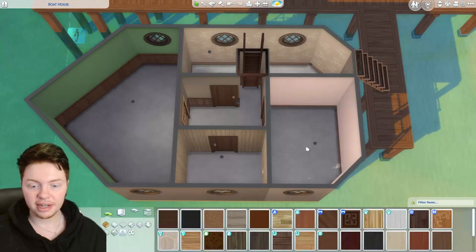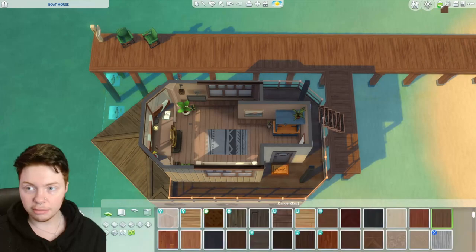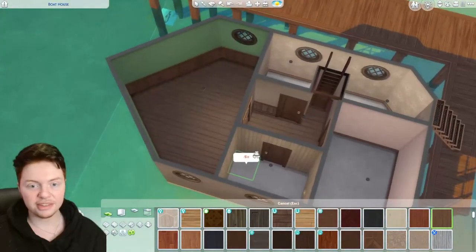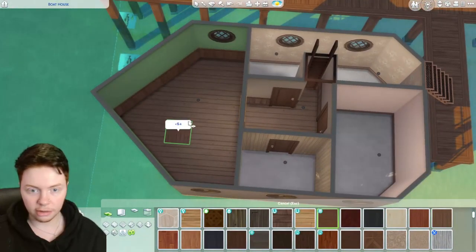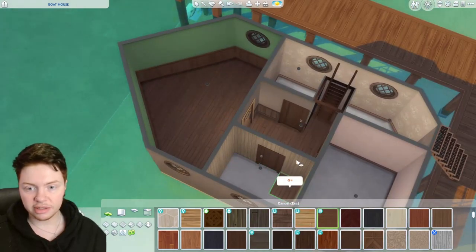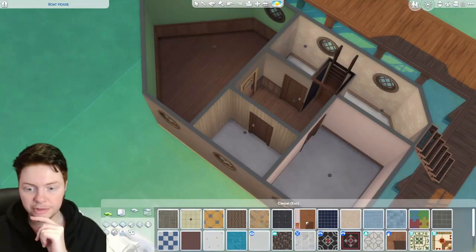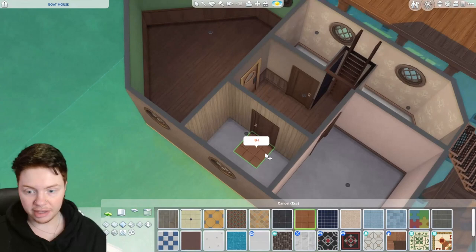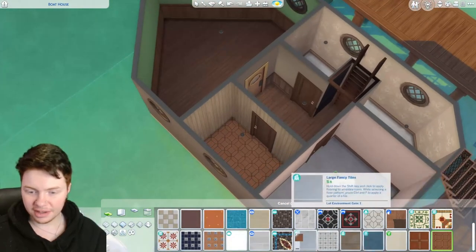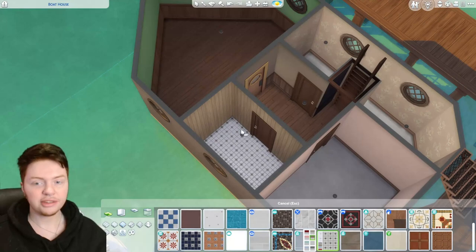Now we need some flooring. For the hallway we could just do the same wooden floor as upstairs, and the same in the kitchen area. I think we could change the colour a little bit though — something like this looks a little nicer and matches a bit better. I might do the same upstairs as well; it looks a bit cleaner. Then tiling in the bathroom — smaller tiles might look nicer. This one weirdly kind of works. For the bedrooms, I'm thinking carpet, though it seems a bit weird for a boat — but it makes it feel cosier. Actually I'm tempted to do wood in the adult's bedroom instead.